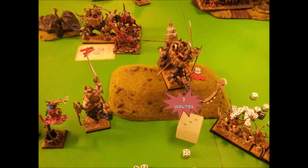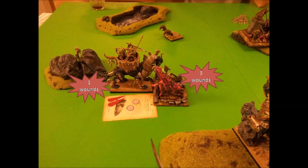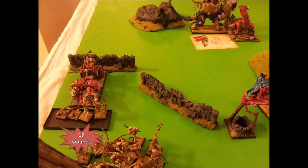In the magic phase he casts Gateway on my Warsphinx and does some wounds. I think I regrew a wound last turn, but I'm left with 1 wound on my Warsphinx — still alive though, and I passed my Toughness test again so now I have a 5+ Regeneration. After close combat he does only 1 wound to me and I do another 3 to him. This Warsphinx really wants to eat Skullcrushers today, but he passes his break test and we remain in combat.